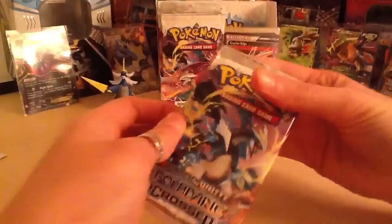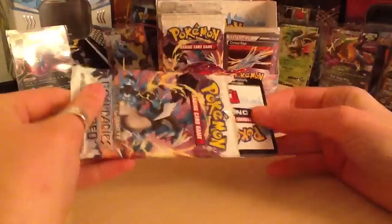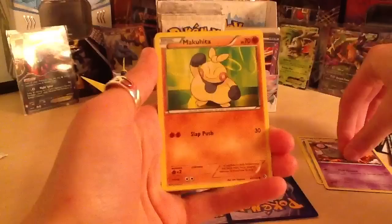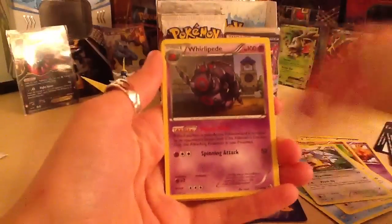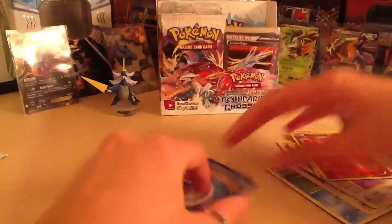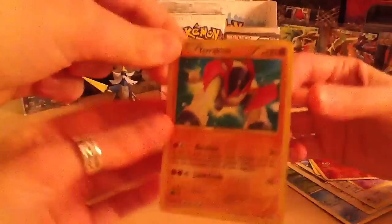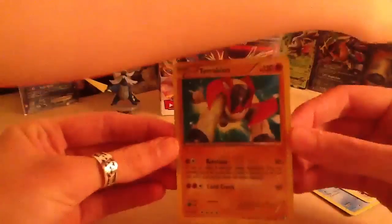Right then, Black Kyurem pack. Code card. I've got a good feeling about this packet! Pokeball, Magby, Psyduck, Dunsparce, Watchog, Whirlipede, Gloom. Reverse is a Darmanitan - that's nice. And the rare... oh wow! Oh wow - that is a SECRET RARE TERRAKION! A secret rare - that is SO good! I had a good feeling! Do you want to swap for my Terrakion? No thanks! Gold border - that is lush! Now I just need the other secret rare.